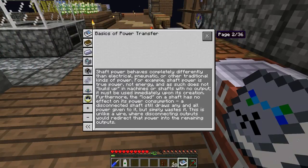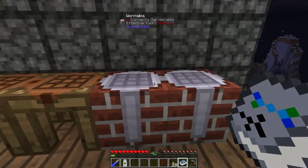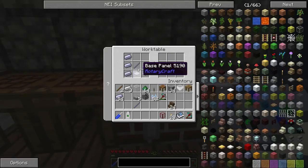The stone gearbox is 11,000 rads and the wood one is 3,500 and 77 rads. The gasoline engine puts out at 512 — we'll be upping that by four so that should be about 2,048, so the wood one would be able to do it. But I'll use stone since I've already made it. The friction heater recipe is 3 HCL steel units, 2 base panels, and 2 shaft units.